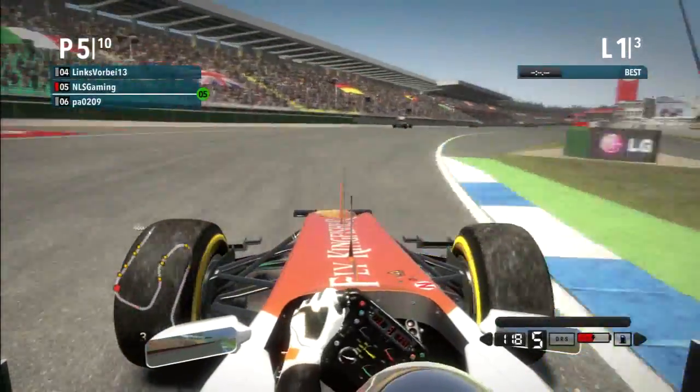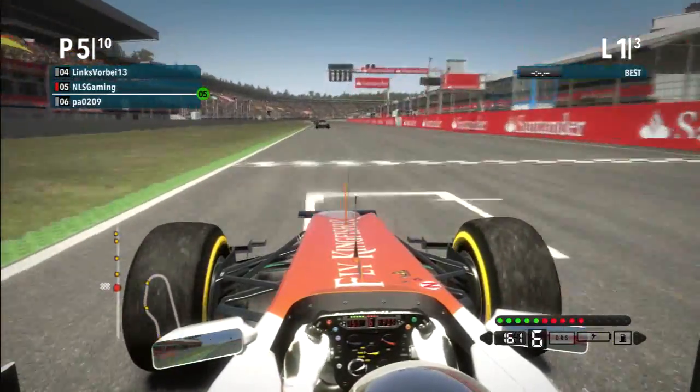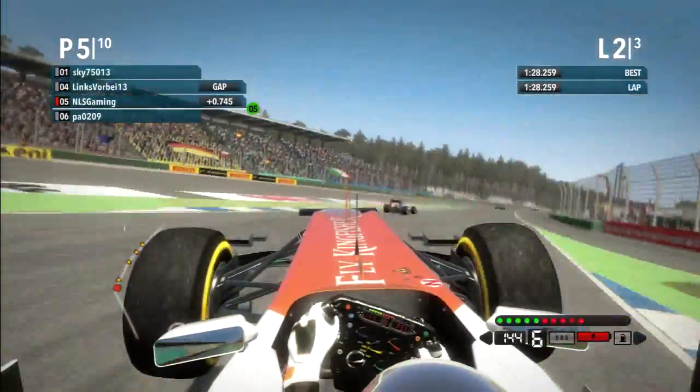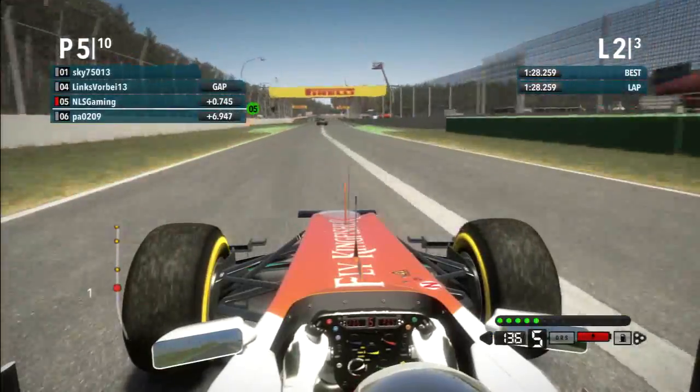No need to brake for this next corner, just feather it through and accelerate out to use all the momentum, then KERS down the home straight. Lap two now — a little tap on the brake, flick it in, try not to get a corner cut. Okay, I didn't know what the hell happened there — that was very bad.